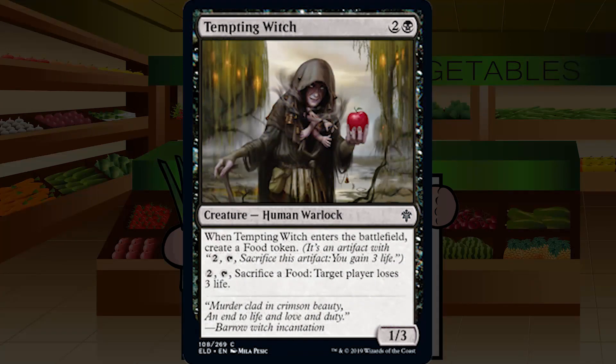Up next is Tempting Witch — two and a black for a common creature human warlock, a 1/3. When it enters, create a food token. Pay two, tap, sacrifice a food: target player loses three life. This depends entirely on how good the food deck is. A 1/3 for three is pretty bad even with the food, but if you can sack three or more food over the course of the game, it could be decent. It's a build-around and much less good if you're not food-heavy. If you're only getting this one food, it's not worth it. Maybe a C+ build-around, otherwise don't really play it.